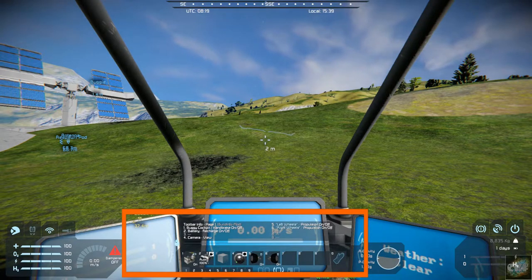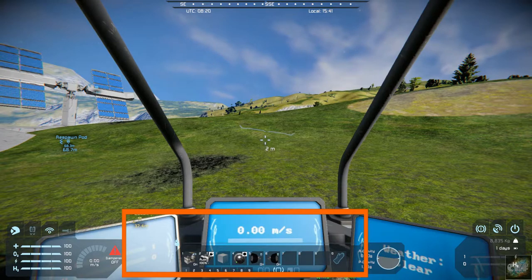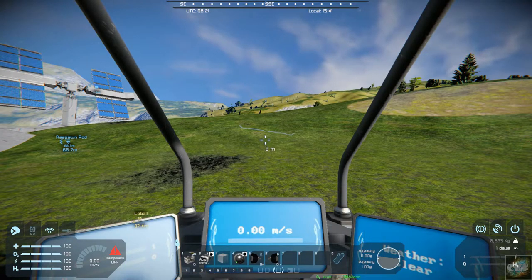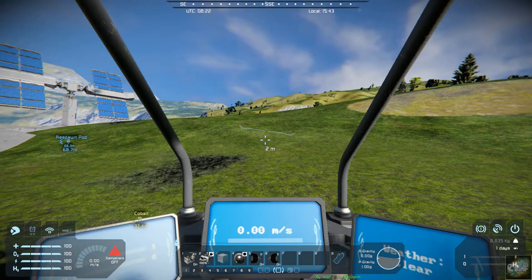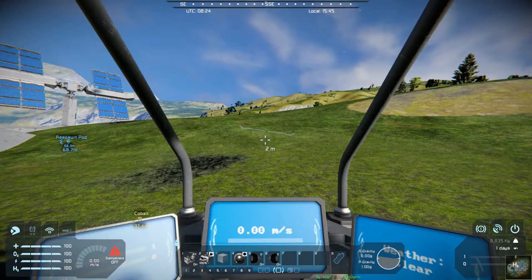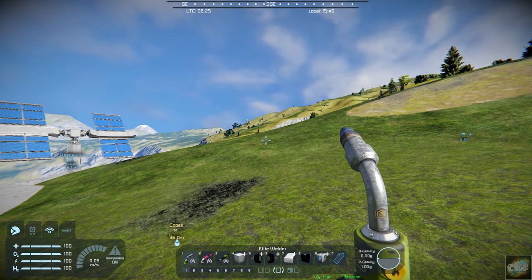For example, you can label number five as left wheels versus right wheels, with propulsion on and off, and it's going to give you all of that information. Your battery gives you additional information — whether it's on auto or recharge and at 100%. When you're connecting up to a connector, instead of just saying 'ready' it'll say 'proximity.' Those are a few of the things this mod does on the hotbar.